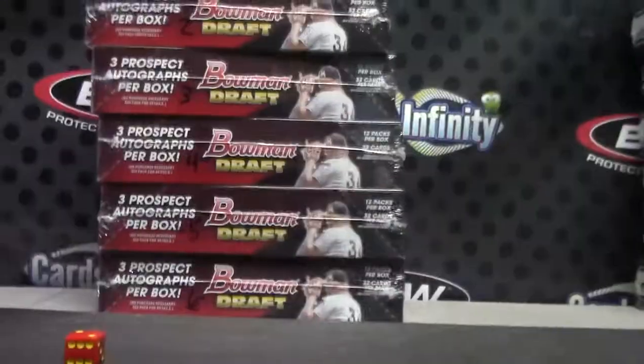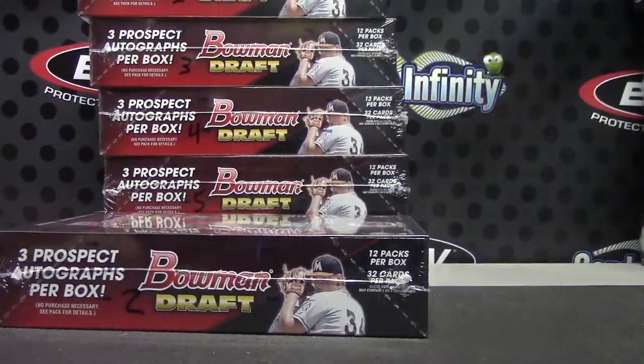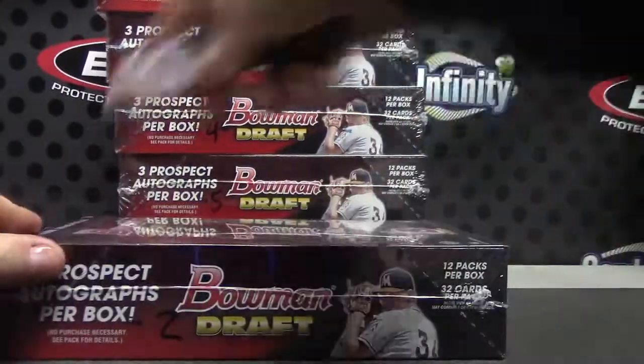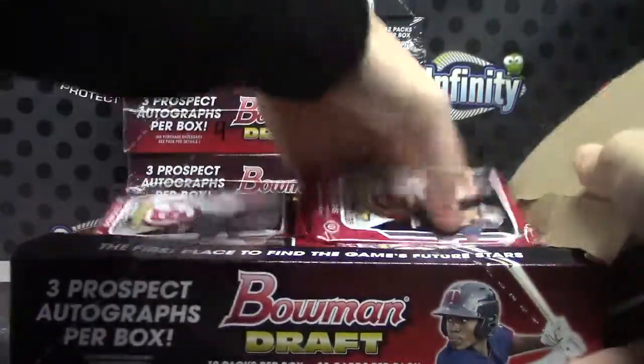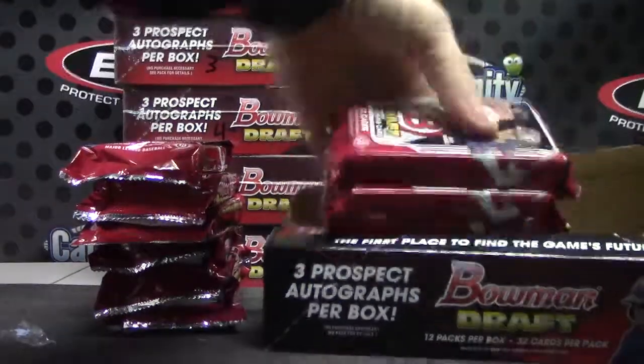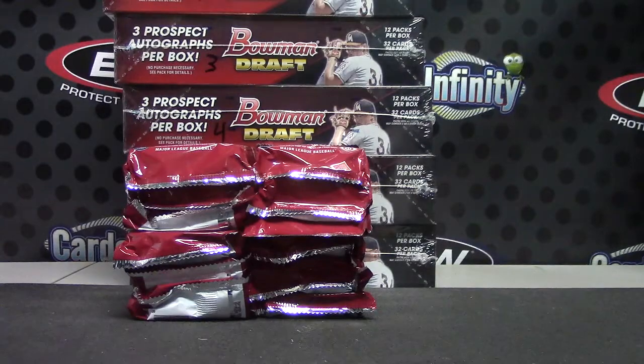Okie doke, Darren in 1-6. Here we go man, box number 2. Darren's just looking for — I believe Darren you said you're just looking for the color and the autographs. So we'll breeze through it. We'll make like Drew and breeze through this. We'll make like Penelope and cruise through it.